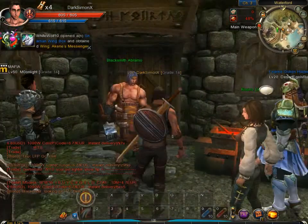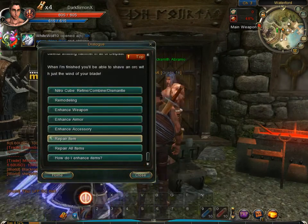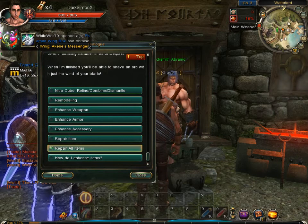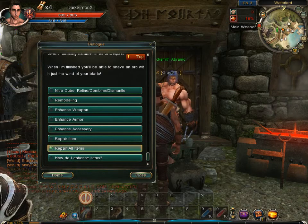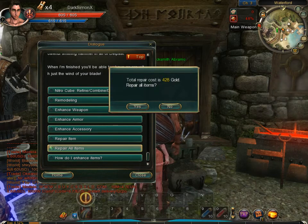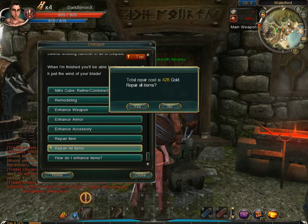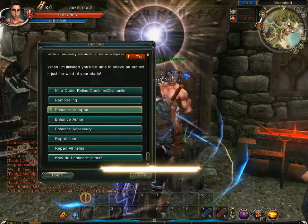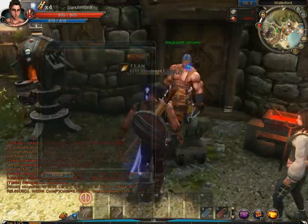Let's talk to blacksmith Abramo here. We can repair items individually which costs less, but I'm just gonna repair the whole lot. Even though I haven't got a lot of money, I should be able to just about afford all the repair costs. Repair all items — and it's 428 gold, which is quite a bit considering I probably only have about 1200 gold. Let's just repair — there we go.